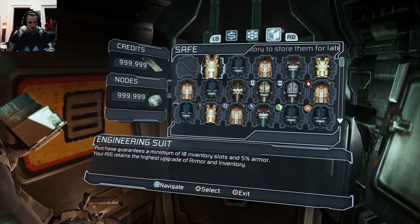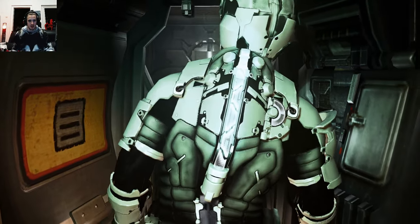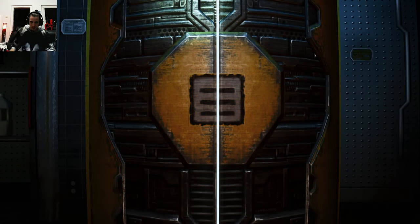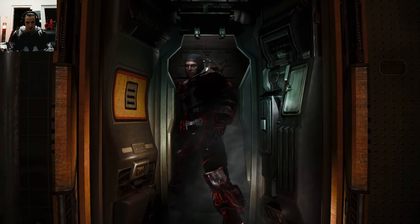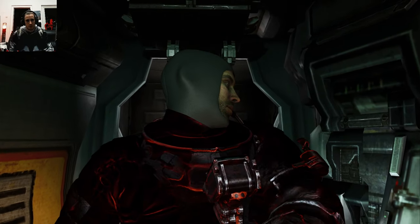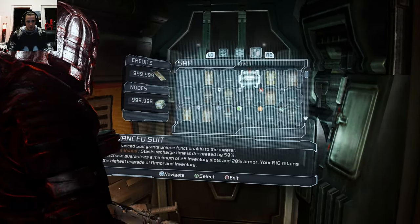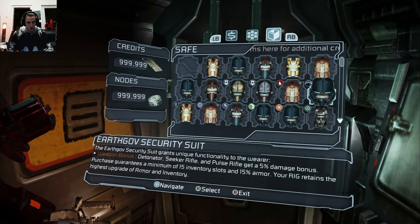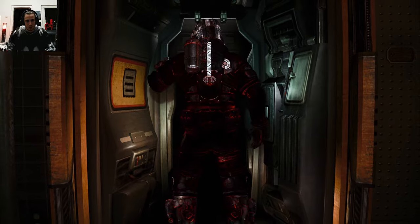Elite advanced suit - what else do we have here? Vintage suit - let's try that on. I feel like that's one I haven't modded so it's gonna be a normal mesh. But I'm pretty happy with those mods to be honest - looks badass. Dead Space 1 has less modding options. Elite advanced - it's pretty quality. Vintage, Earth, Growth Security - let's go with that and then we're done here. This looks good, I'm happy with the results.